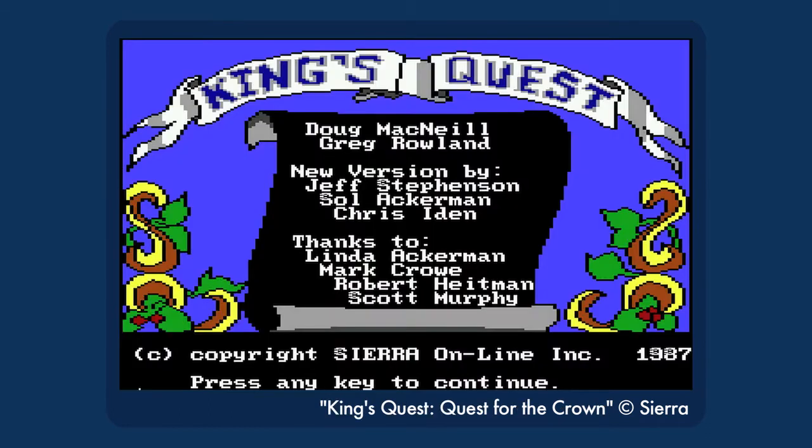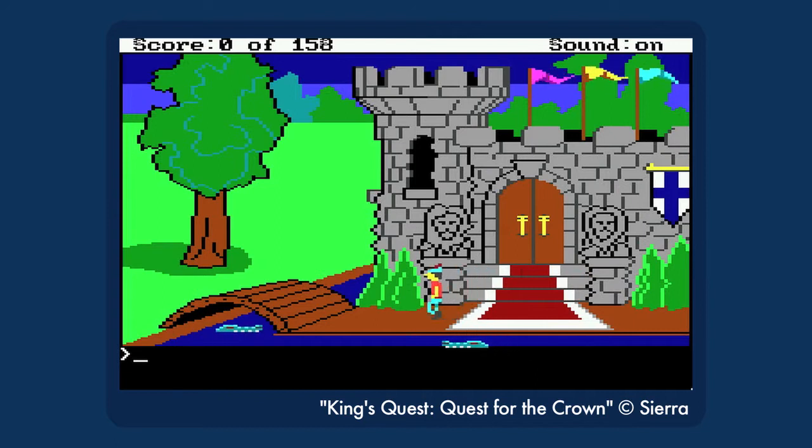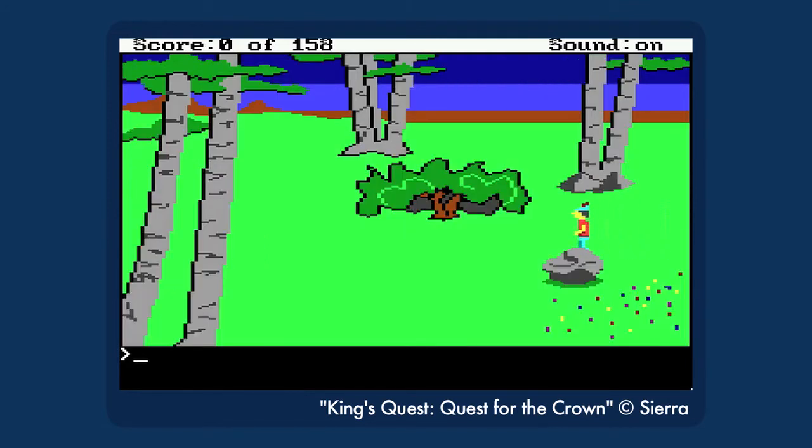Number 8. This one is mostly just annoying and pointless. You're playing King's Quest I, the original animated graphic adventure — a true piece of history. You start out at the castle, and then you decide to explore to the west. Hey, look, there's a rock here. Let's see what's under it. Push rock.